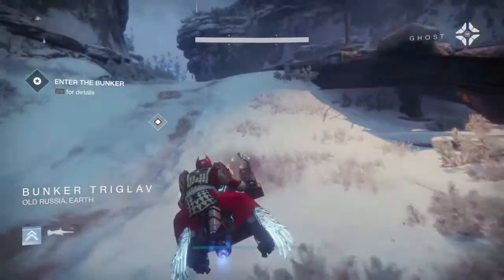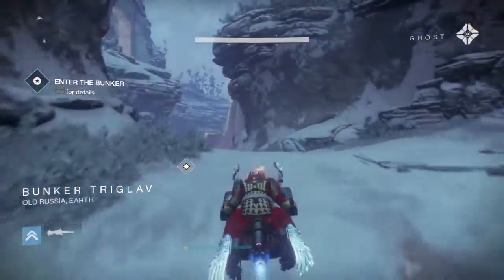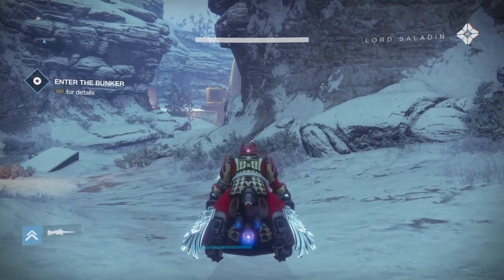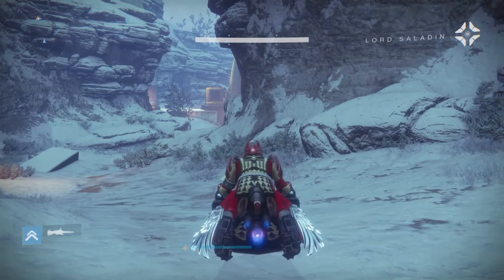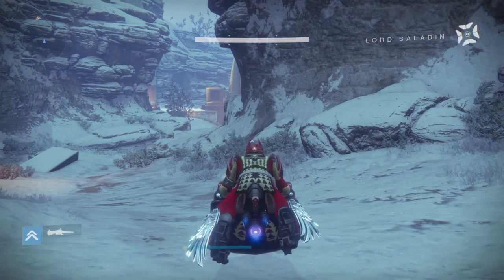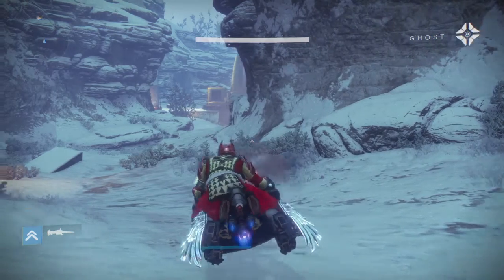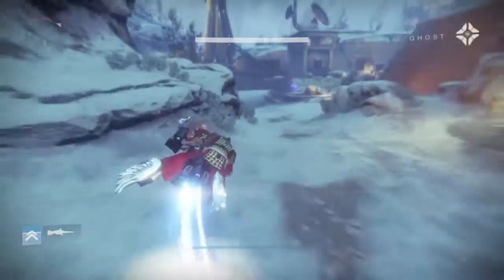Detecting a high concentration of SIVA shielding the gun emplacements. Even SIVA-enhanced shields would require an energy source. But be careful — there's something familiar about all this. Destroy the familiar generators and then take down Shiro's zombie guns.